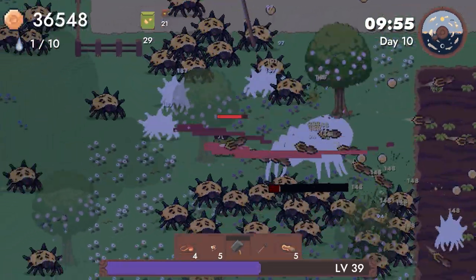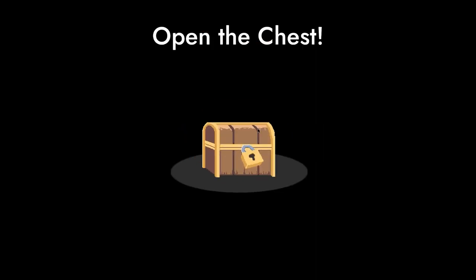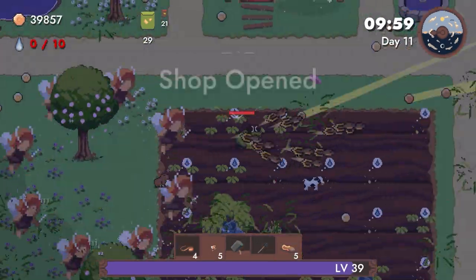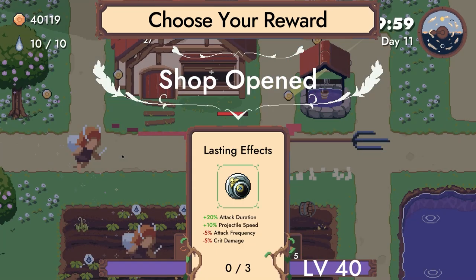These guys are hurting. 3D animal — capybara of course! Hey, I pull up. A chance.